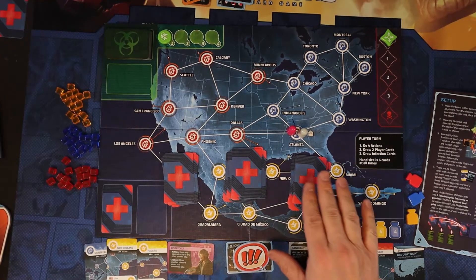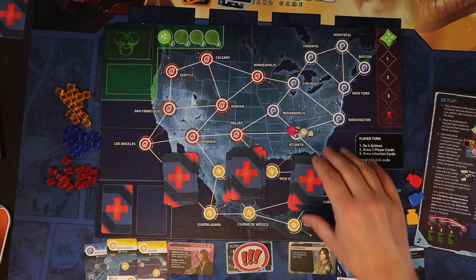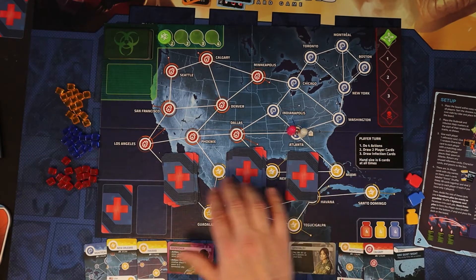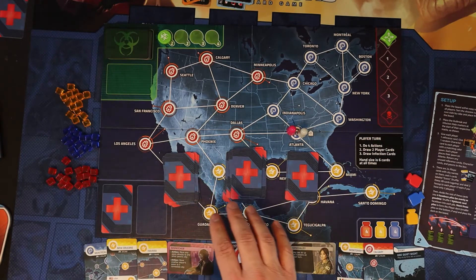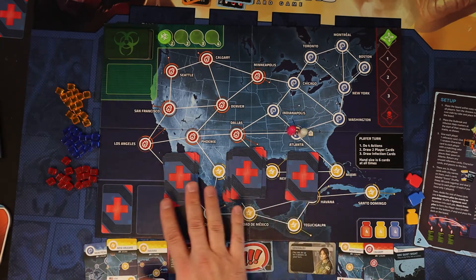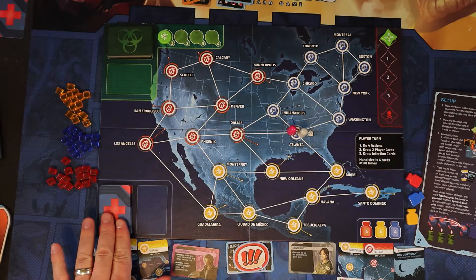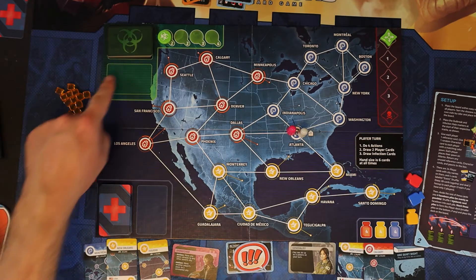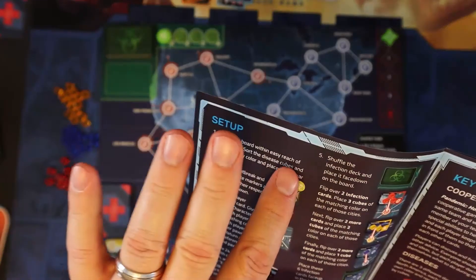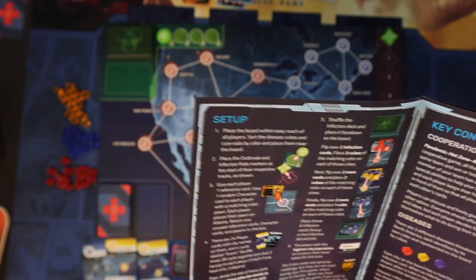I'll shuffle each stack and stack them up on top of each other to make the player draw deck. There are nine cards in this deck, nine in this one, and ten in this one. Whenever you have an uneven number, you always put the smaller stacks on the bottom and the largest stack on top. So the player deck is right here, ready to go. Now we're going to shuffle the infection card deck — I've already done that — so we go to step five in the rulebook: flip over two infection cards and place three cubes of the matching color on each of those cities.